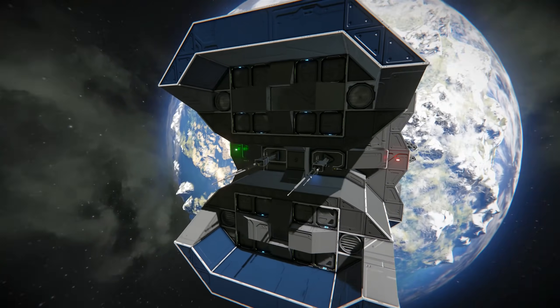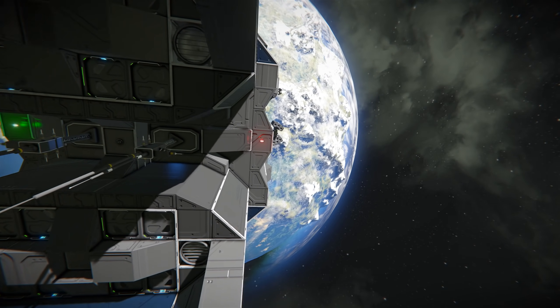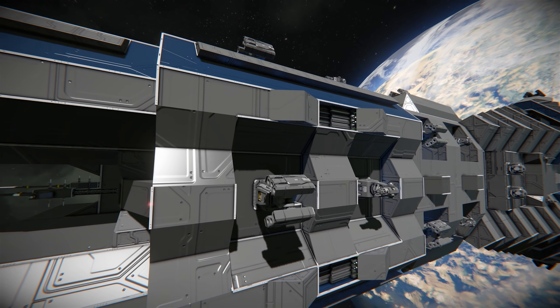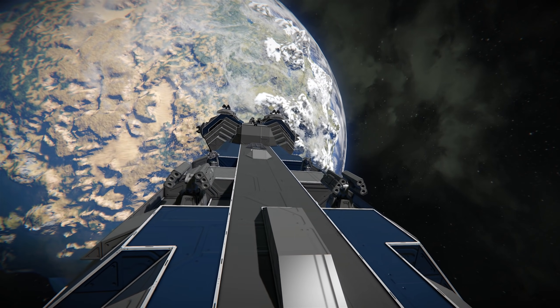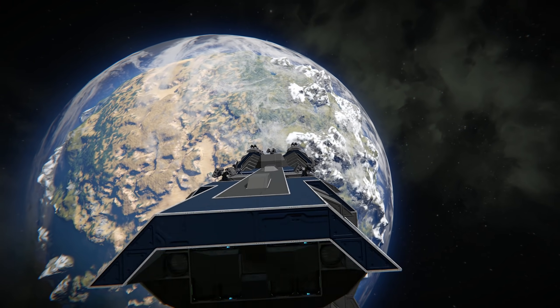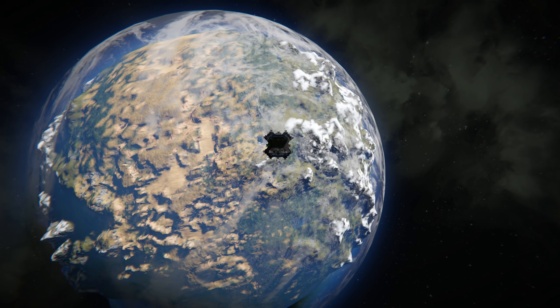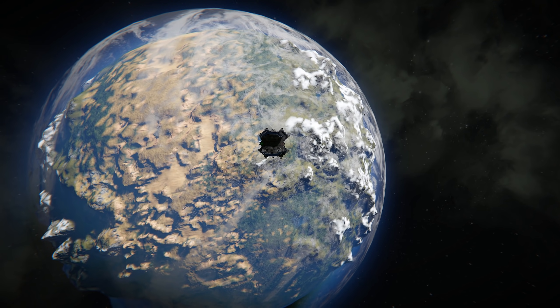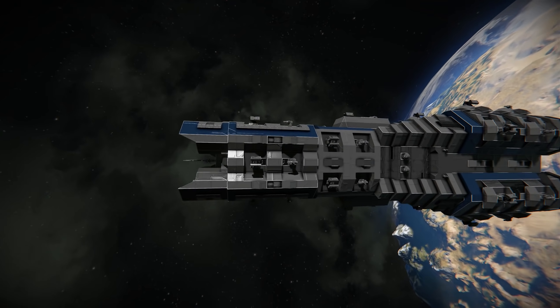Moving around the side you can see some nice navigation lights and antennas around the centre. Notice just how many missile launchers are staggered along the side. If we fly in front of this ship, just look at the outlines of that silhouette — this ship is going to overwhelm another ship of similar size with firepower, and that's exactly what you want.